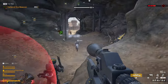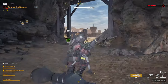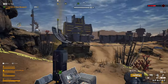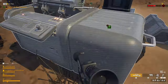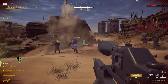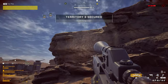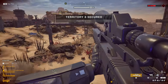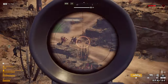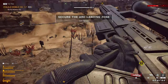Still no stimpacks, but our HP is full, so we should be good. We'll advance to the next area. Basically one hit later and we are down to 50 HP. We are seeing a large amount of enemy activity in your AO — base construction is a go.